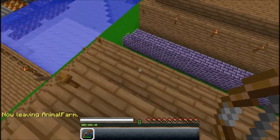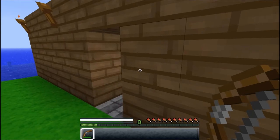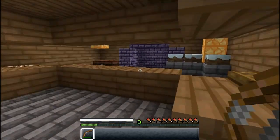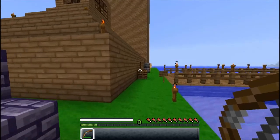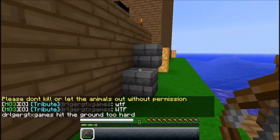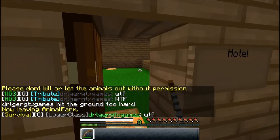This is his animal farm — he seems to be subdividing quite a bit. Not entirely sure what this is supposed to be. Oh! This must be like some sort of shop he's making. All this has been built by himself — 180. It's really dang tall, and it's a hotel!